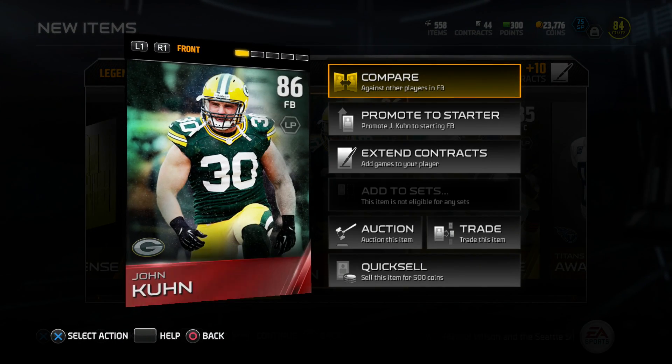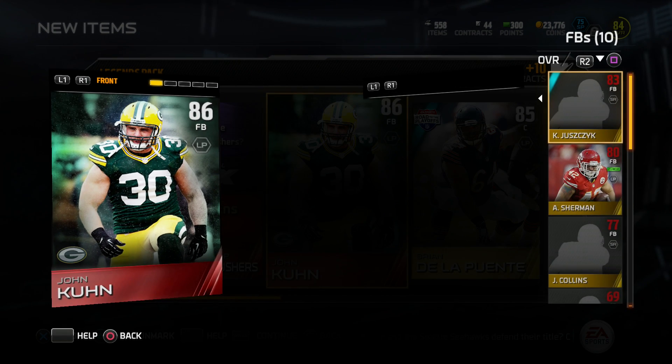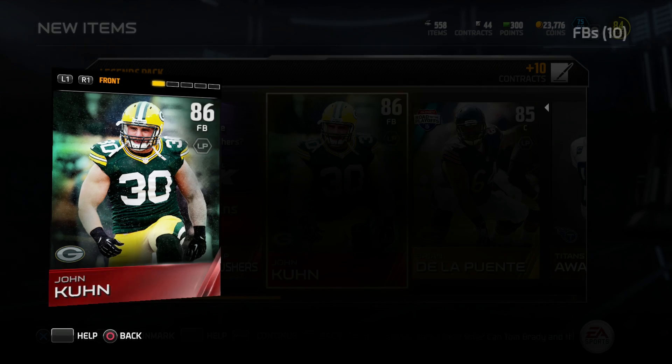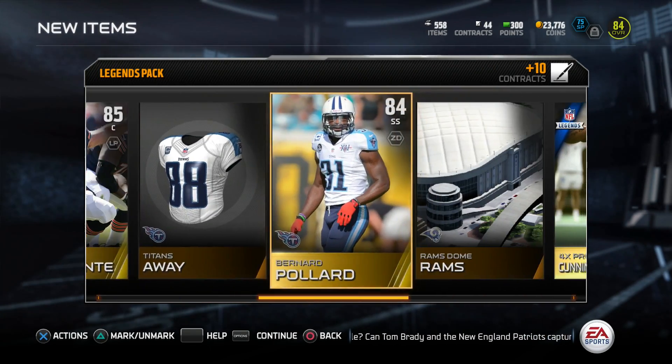And another fullback, 83. Wow, two elites in one pack — that's a first, at least for me. Crazy luck. John Coon is definitely starting. It's interesting because I already bought my first pack which I somehow didn't record, but that was a dud. But this is awesome — this second pack was worth it.